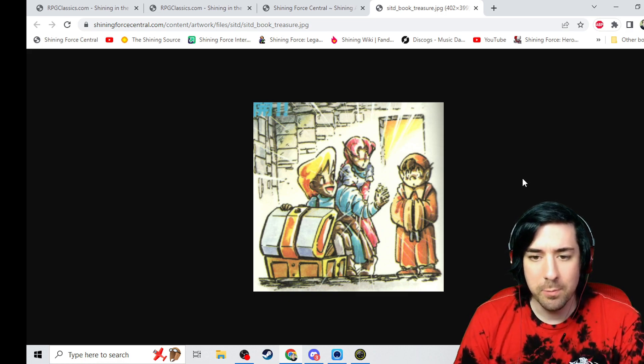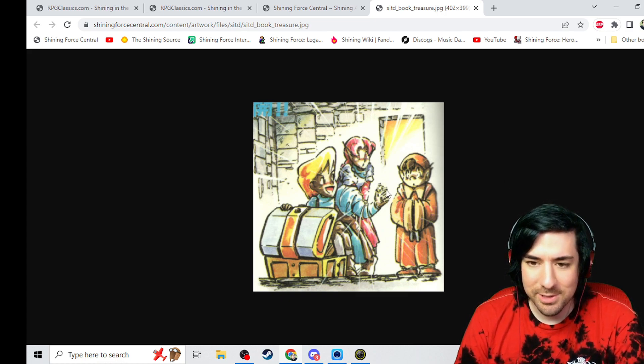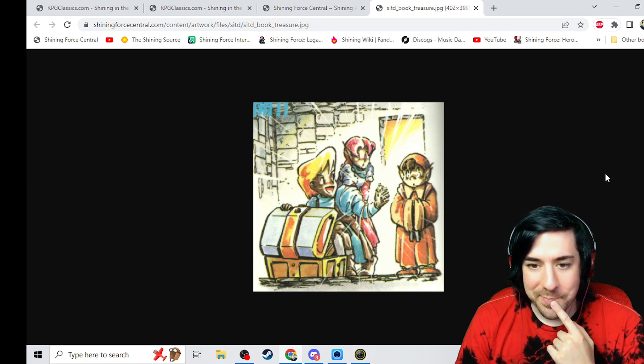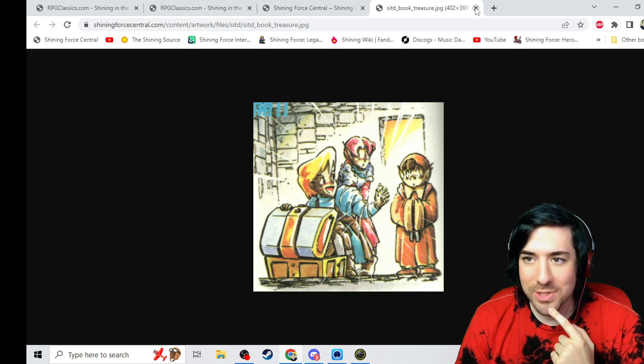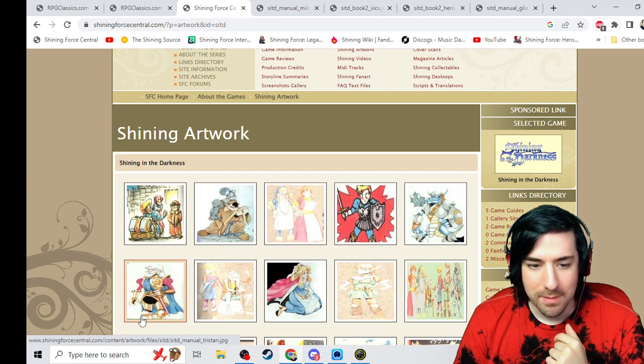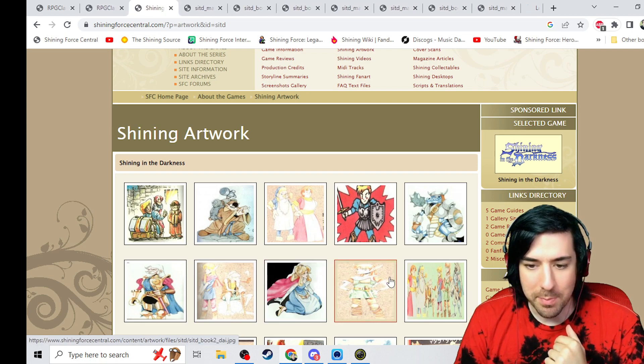So we got this one — we got Hiro discovering what looks like a ring. This is pretty cool. I like this one. We're just gonna kind of fly through them because there's a lot of them. Let me open a bunch of them at once here.